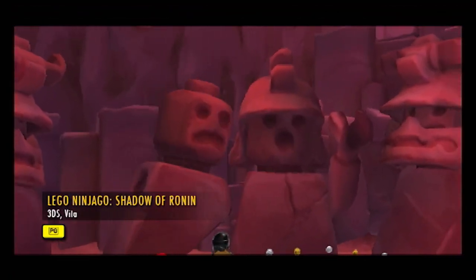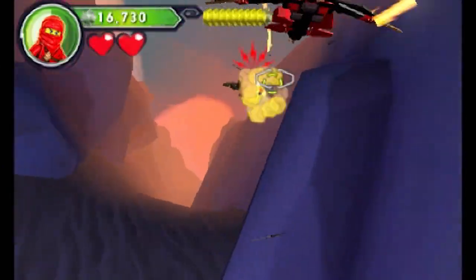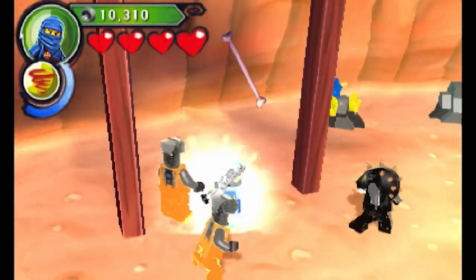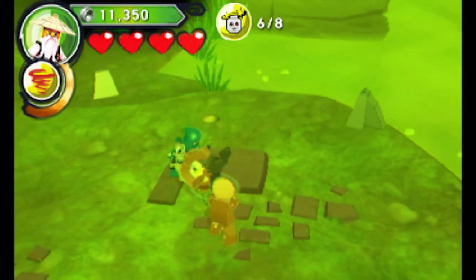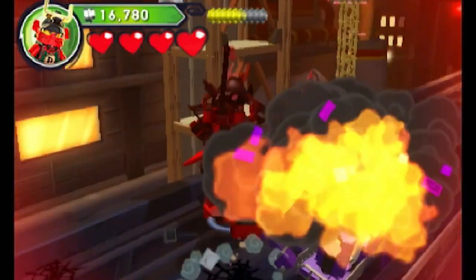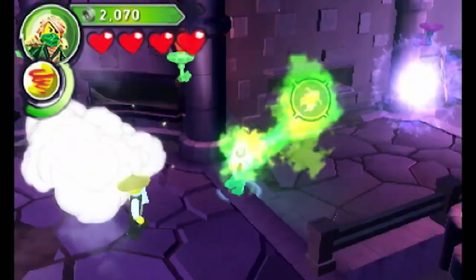Thank you, Goose! Now it's time to spin Jitsu our way through Lego Ninjago Shadow of Ronin. The Dark Samurai Ronin is planning something sinister — he's stolen our heroes' memories. It's your job to help retrieve those memories and their obsidian weapons and save the day.